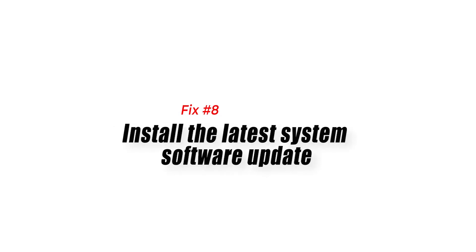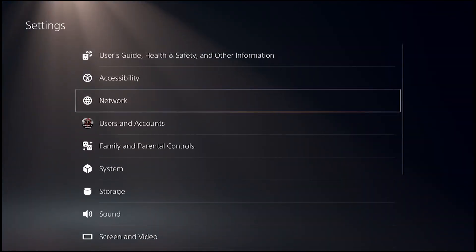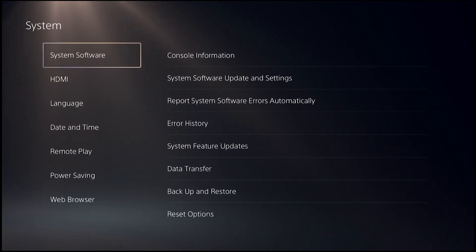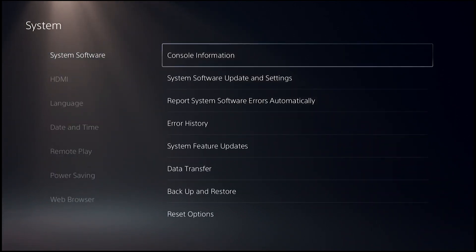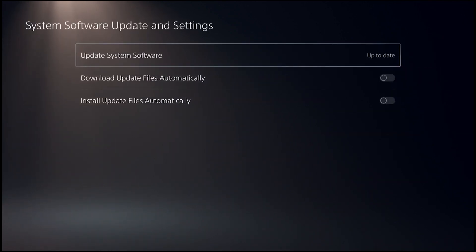Fix number eight: install the latest system software update. If you're getting the PS5 error C1000955, it's likely due to outdated software or firmware. Whenever you update the system software of the PS5, it will automatically download and install the most recent version, which may bring fixes to known bugs. Instances of the PS5 error C1000955 are just one example of the kind of issues that can be addressed by implementing bug fixes and other improvements to the system.